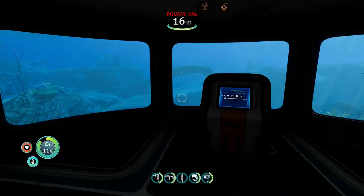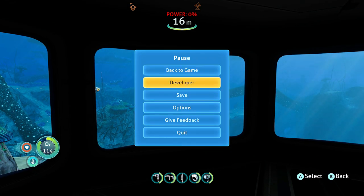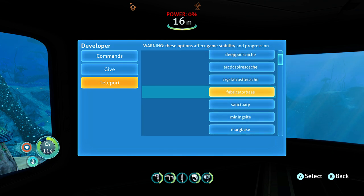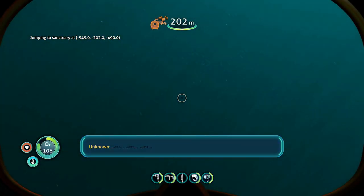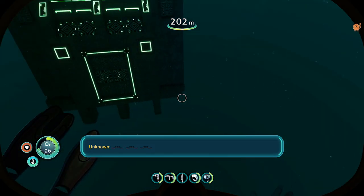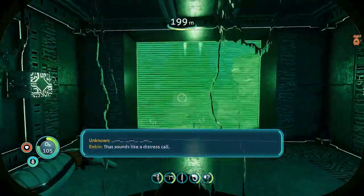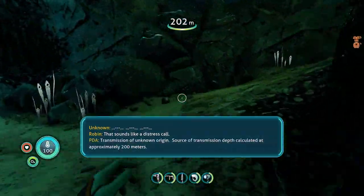Now go back into the pause menu, hit L Bumper and R Bumper to open the developer menu, go to Teleport, and teleport to Sanctuary — just click on it and it will bring you there. It will take a little bit to load in. Eventually you'll see a base you can go inside — swim through and you can breathe in here, so no need to worry about oxygen. Follow the path up.